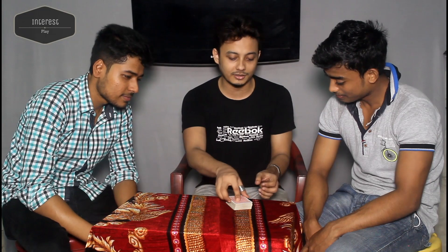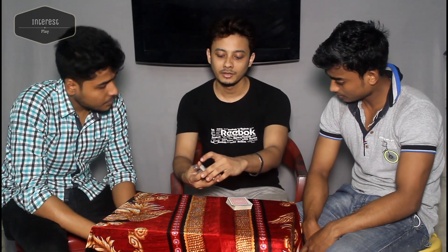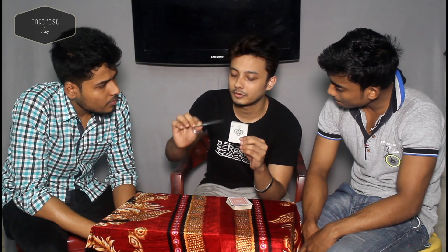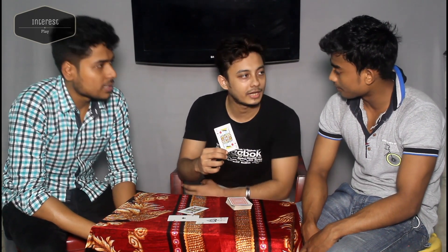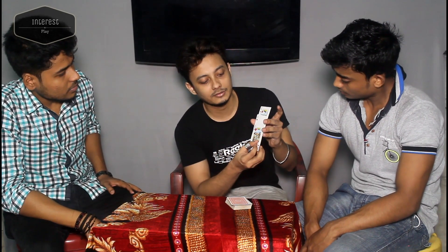So firstly, for this card trick, you need four cards. First card is King of Heart. Second card is Ace. The other one is Ace. And another one is King of Diamond. So I am just going to make this sandwich like this — the double Ace going over here and this King right on the top.